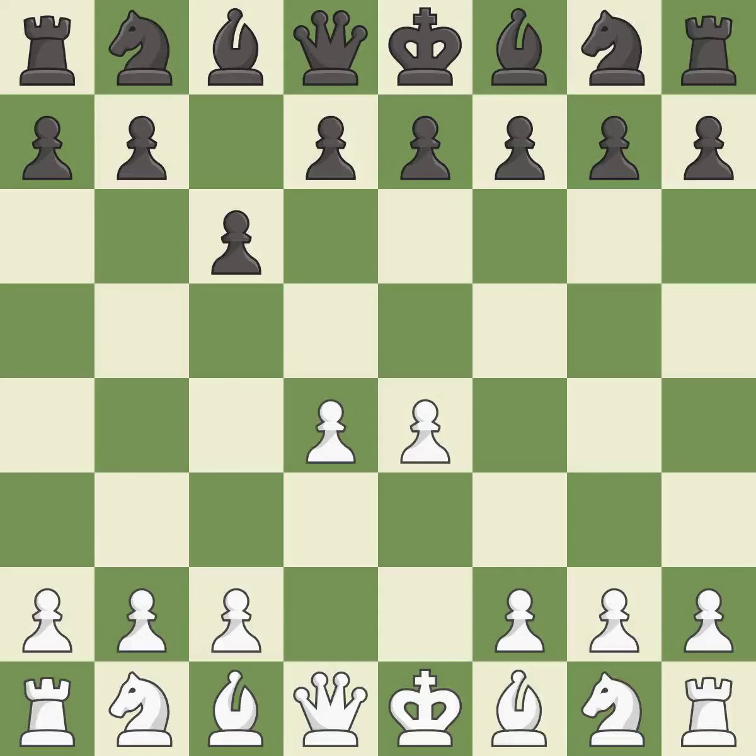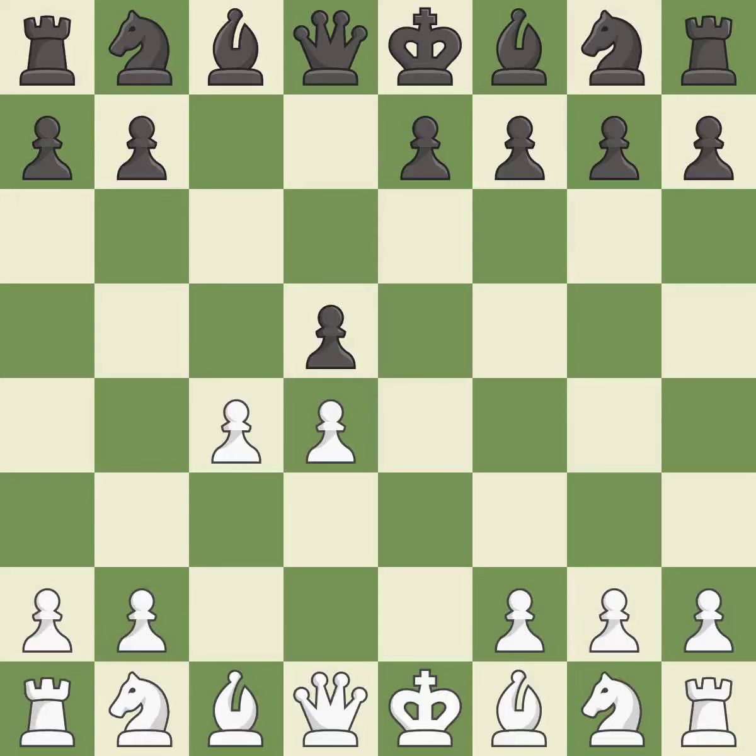d4 grabs control of the center and attacks the e5 and c5 squares. d5 controls the center and attacks the e4 pawn. Exd5 opens up the center; white can now develop the light-squared bishop to d3 where it will attack black's kingside. cxd5 recaptures the pawn on d5 and leaves the c6 square open for the knight to develop. c4 gains space in the center and the queenside, and prepares to develop the knight to c3.